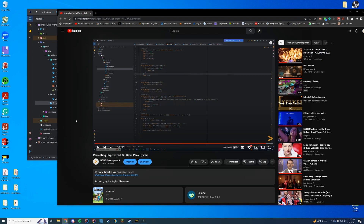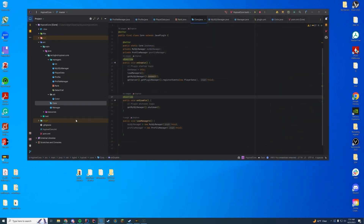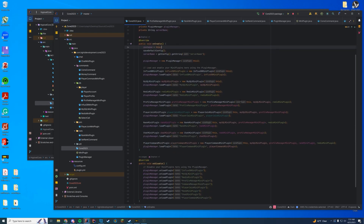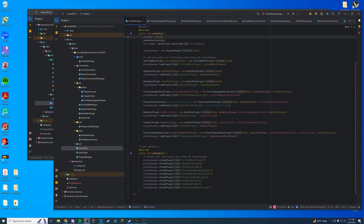I want to talk about a couple of things we're going to change up — things I'm doing in a current private build that I was testing earlier that I may bring over, but I'm not sure yet. Then we're going to look at the chat events and add ranks in chat. First, I want to look at a core I made for fun a couple months ago: my 2023 core. This system uses something called mini plugins, which is pretty much a plugin per system you have in the plugin.